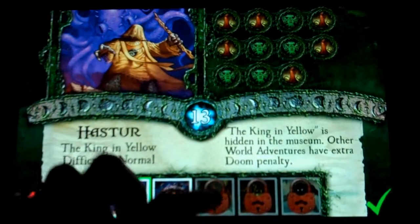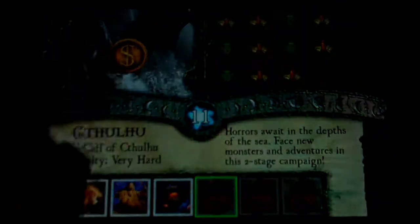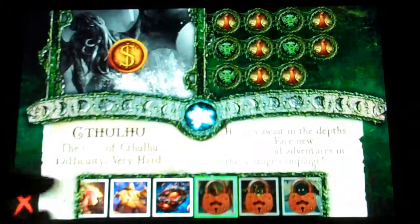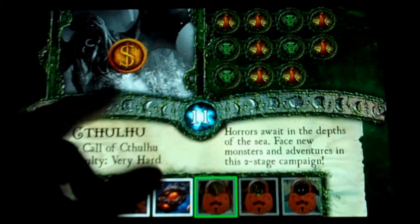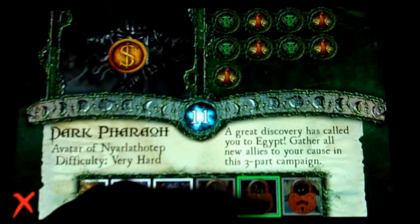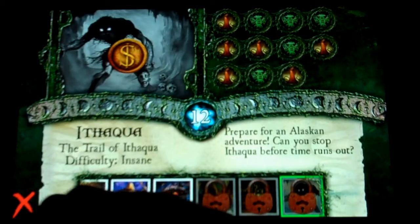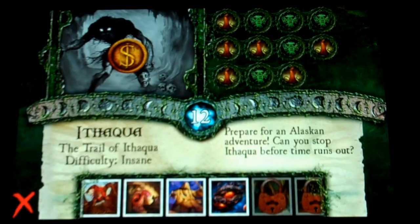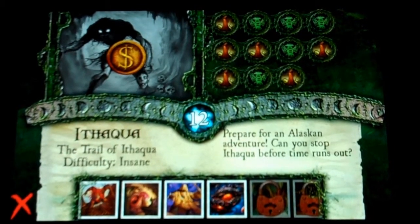The DLC is probably around three bucks each and you'll get Cthulhu, Dark Pharaoh, Ithaqua, and others. The base game only comes with four Ancient Ones. If you get this on Steam on PC, you actually get all of the DLC at once, but it does run you about 15 bucks. I think this lends itself better to portable play than anything else. We'll just take on Yig.